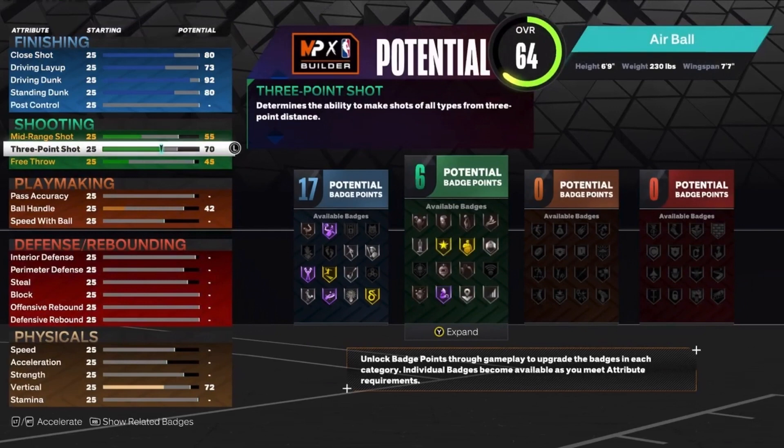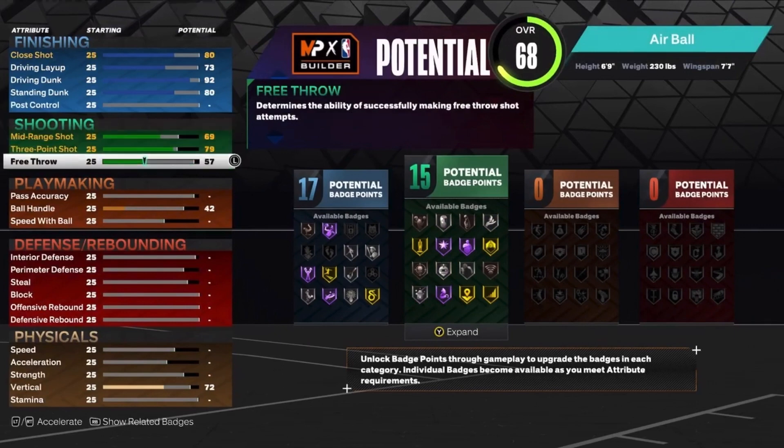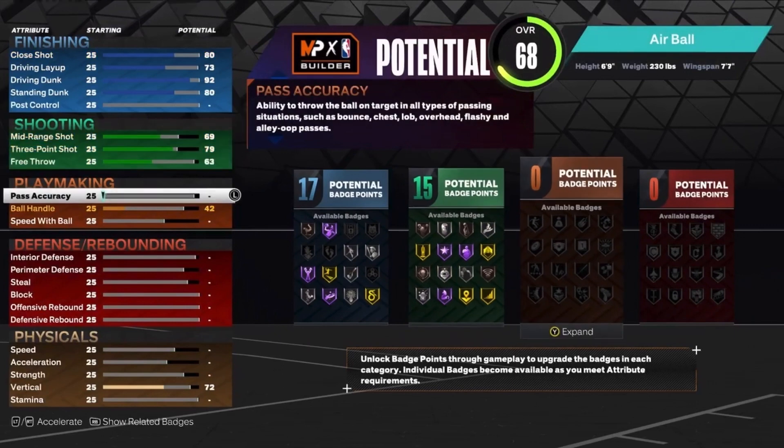You can shoot on this build. The problem is you cannot have higher than an 80 three-pointer, because if you have like an 82 three-ball, it will give you the archetype name inside-out scorer. We don't want that — this is a defensive anchor type of build, this is a catfish. So 79 is going to be the three-ball, 69 is going to be the mid-range, and the free throw is a 63. That'll get us 15 shooting badges.